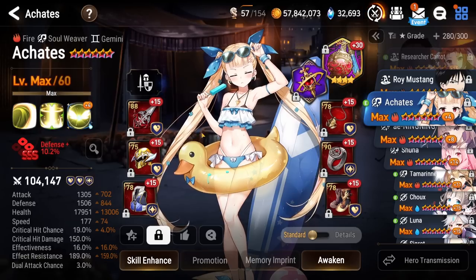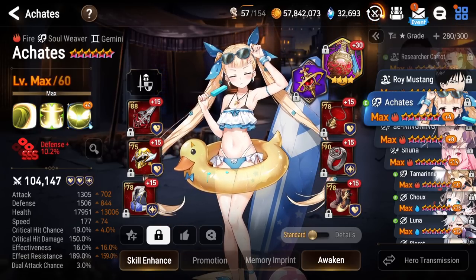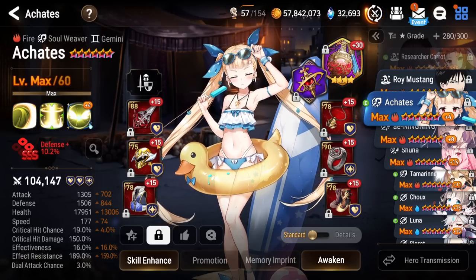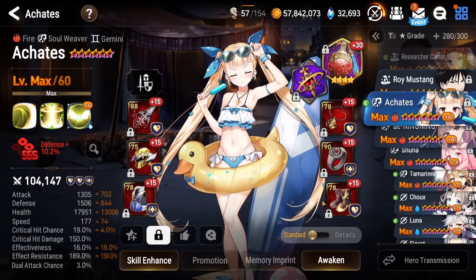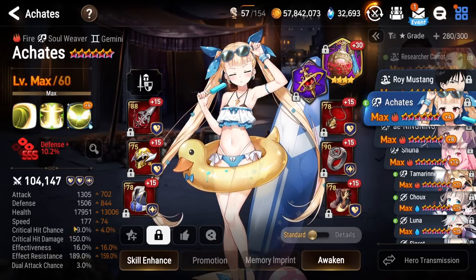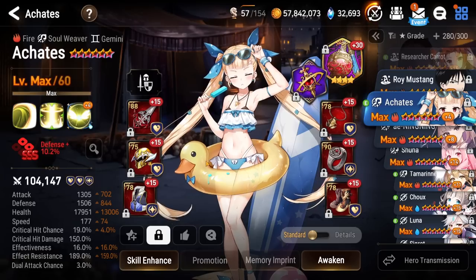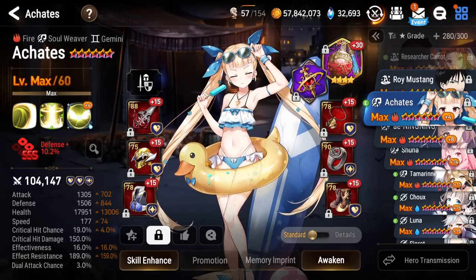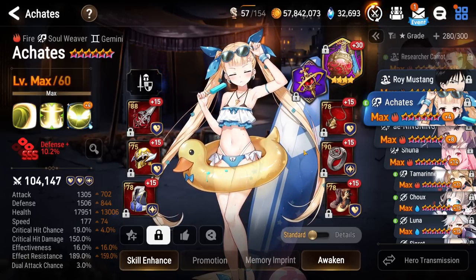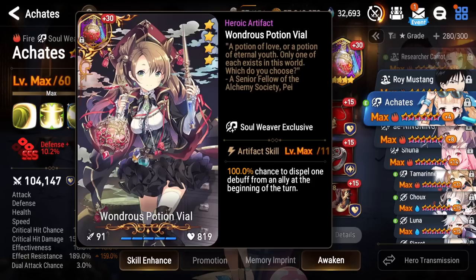Next up, we have Akades, who I actually do use in Nightmare Raid and other PvE content. I do want to give her some better gear — she's just rocking a bunch of free gear at this point. I do want to get her Effect Resist up to about 200, which will make her pretty stable in Nightmare Raid, but that's a work in progress and kind of a low priority. She's on the Effect Res EE after she uses her S3, and she's rocking Wondrous Potion Vial for the extra cleanses.